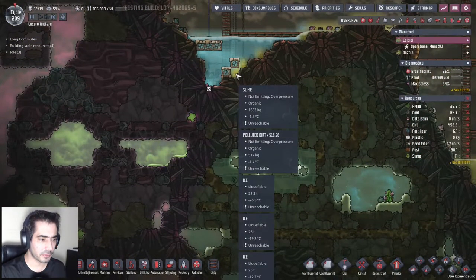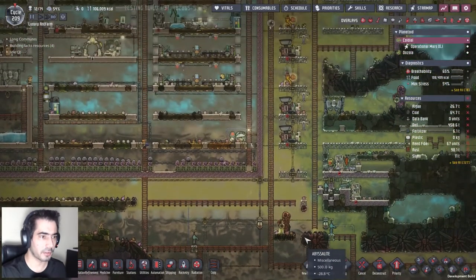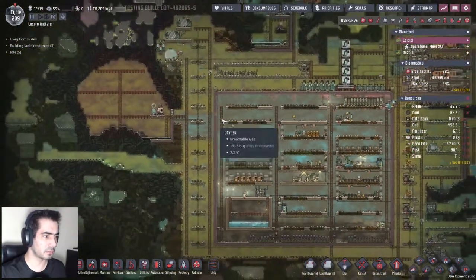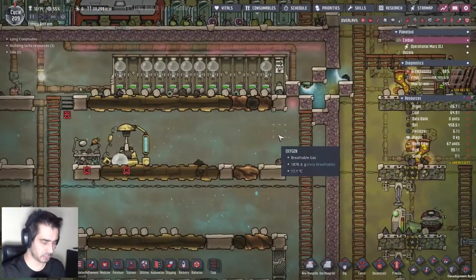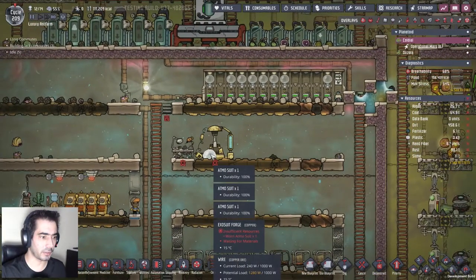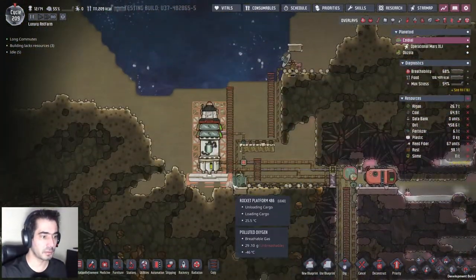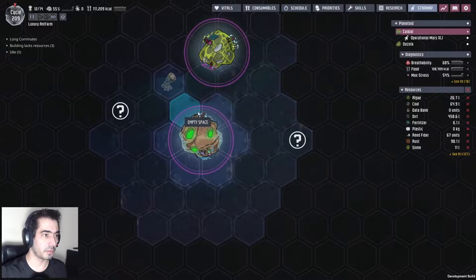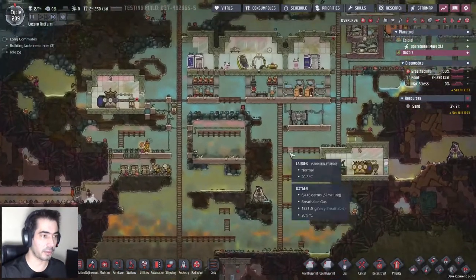We have five idle duplicants. I have 12 total. That's 12. We have one, two, three seats, and four with that one. They are observing space - good.